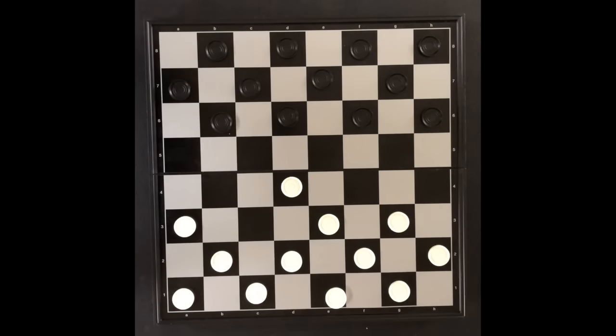Player 1 begins the game by making the first move. The checkers can move diagonally forward one space. Player 2 then moves a checker for his turn.